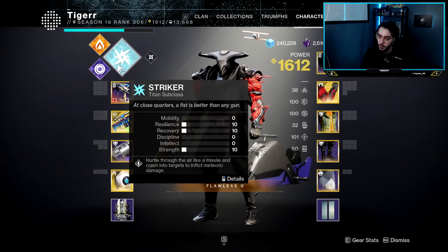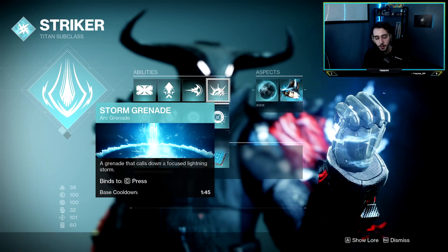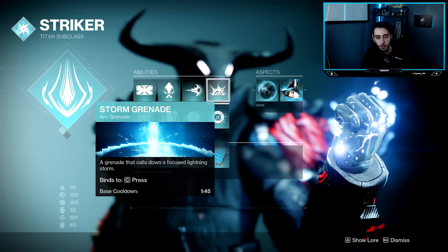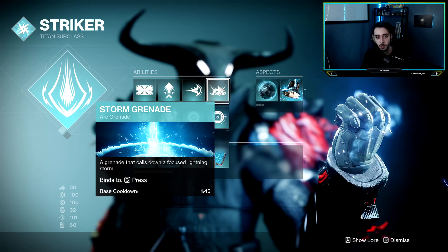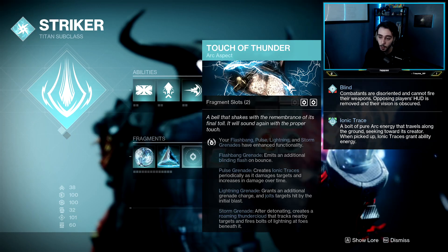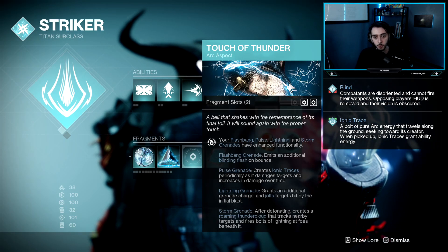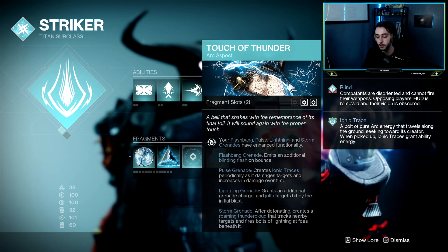In terms of the subclass, we're just going Striker Titan — obviously Thunder Crash. Using Stormnade, really good at zoning people off of areas, especially this week with Capture Zone for Tiebreaker. Getting them off that zone or holding them off a lane is really good. We're also using Touch of Thunder, so pairing that with Stormnade — the Storm grenades will track people. That's really, really strong.